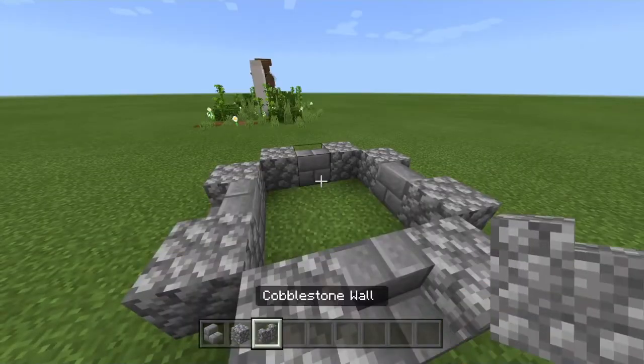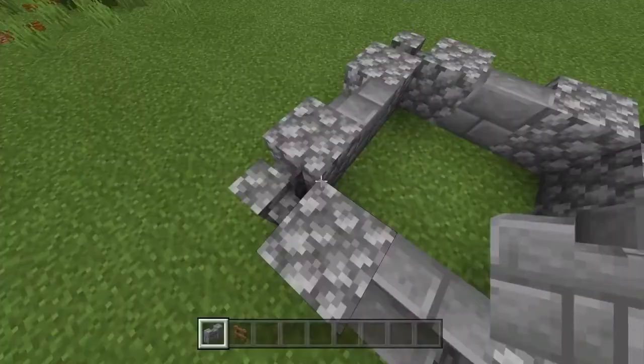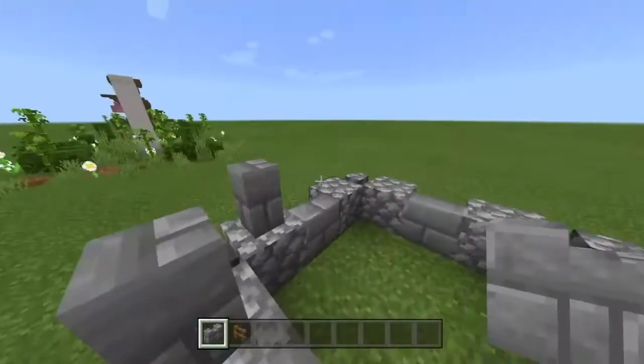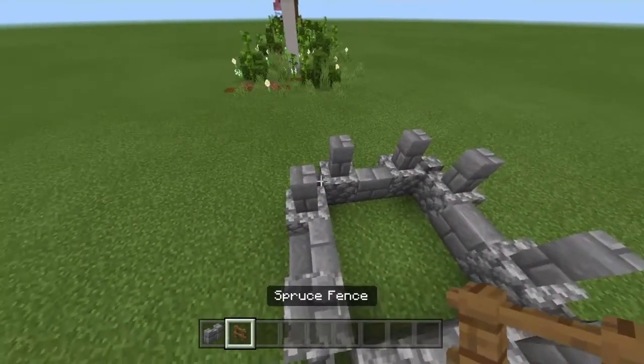After that, grab some cobblestone walls and put them on every single corner. Then grab your stone brick walls and put them above every single cobblestone block. After doing so, it should be looking like this.